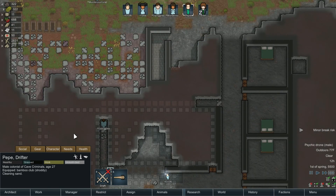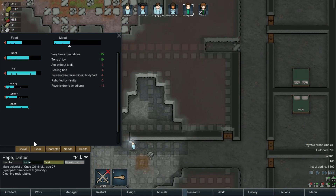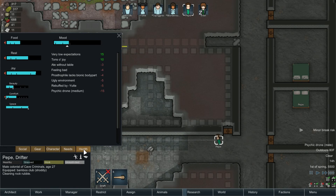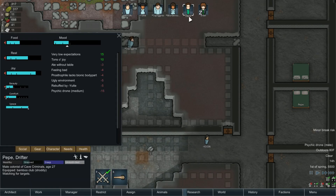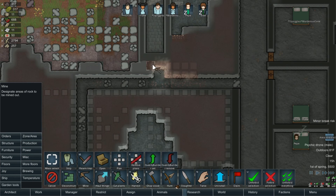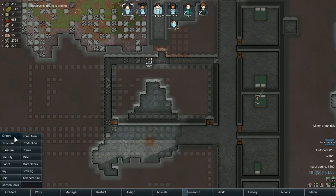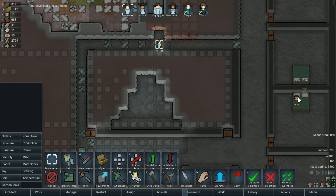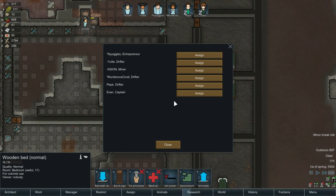Minor break risk — oh yeah, because of this psychic drone. Psychic drone is affecting the male gender. We're buffed by Yeti but she's in a relationship, she's literally married — sometimes these colonists are so dumb. Lack of bionic part is also a mood hit. The psychic drone is ending — at least Pepe isn't going to be in a bad mood anymore. Let's move Evan down here because this is the prison cell — stay out of there Evan, you have your own bedroom.